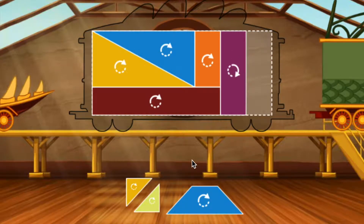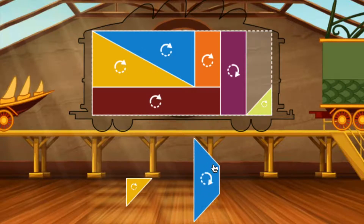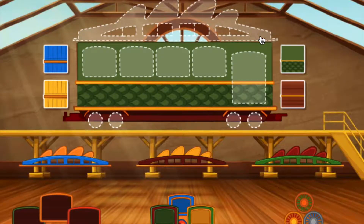Looking good. Nice. Trapezoid. Great. Triangle. Nice. Let's trim this train. Choose an accessory and drag it to a spot on your train car.